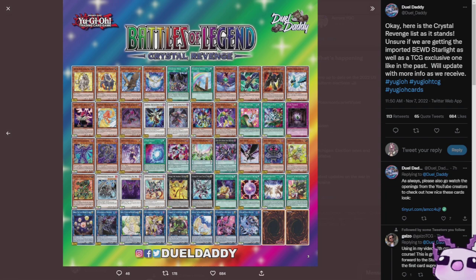Number F0: Utopic Draco Future — I cannot wait to rarity bump mine. Salamangreat Circle is just a random rarity upgrade. Fusion Destiny is just in here. I think that is Medallion of the Plunder Patrol, one of the equip spells I believe. Avenger Slayer and Selene — we already saw Selene — and Access Code Talker is one I'm going to be talking about a little bit later.